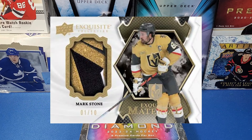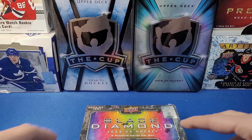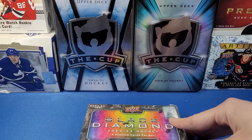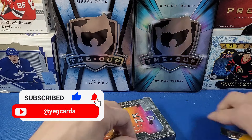There are also Exquisite Collection cards in here, which can be a patch card or just a numbered thickie with no jersey or auto. This is the first of three products this year to include Exquisite cards, the other two being Ice and The Cup. Let's dive right in — obviously looking to hit Bedard, with Leo Carlson and Fantilly as secondary chases.